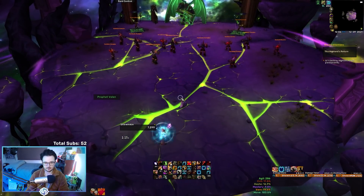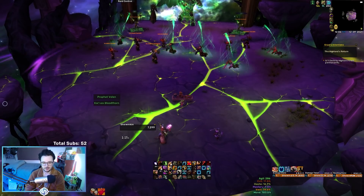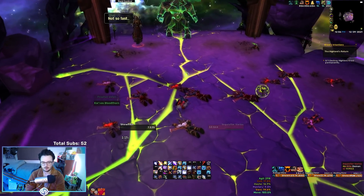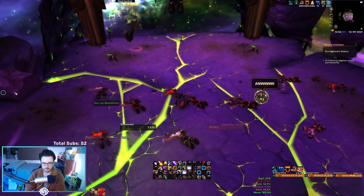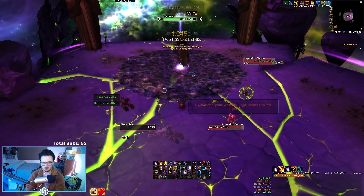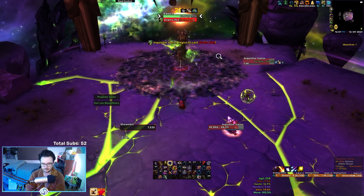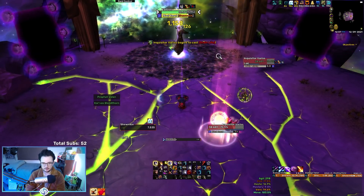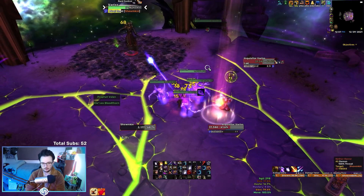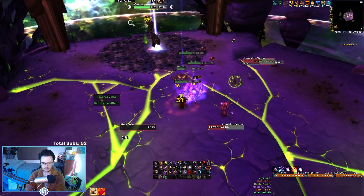So now that we've looked at the talents, let's get into the run. During the downtime we're going to use our Feast, our War Scrolls, and a Veiled Augment Rune. For the opener, we're going to use Heart of the Wild and stay in Boomkin as much as possible — pop our dots, send Star Surges, get into an Eclipse and do some Boomkin spells. When the first adds come out, Barkskin and dot them, and whenever we get a Galactic Guardian proc we use it immediately. We also dot the Eye so we don't get knocked back, and we use Typhoon to knock back Varys.